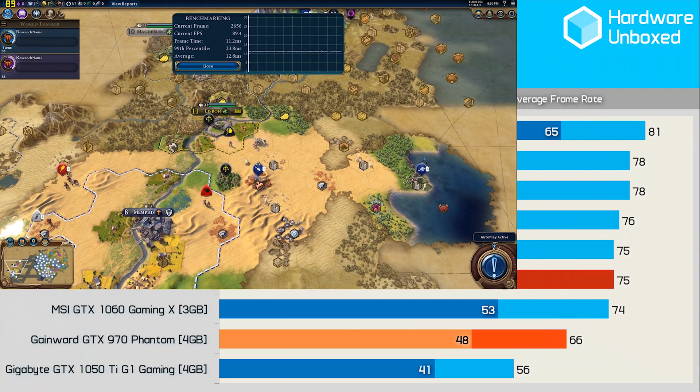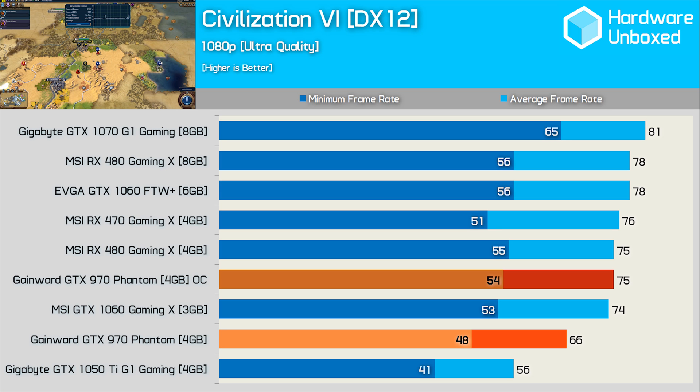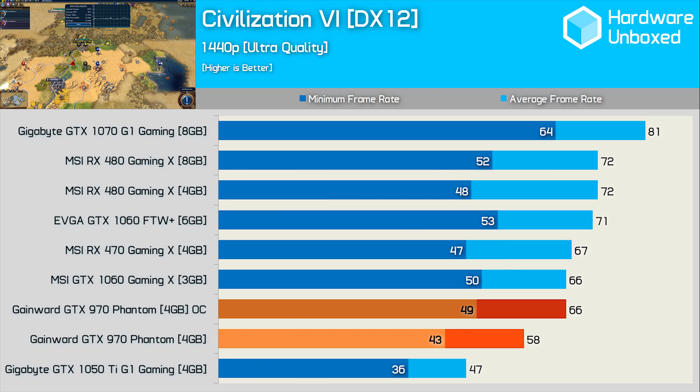Once again we see strong performance gains from the GTX 970 once overclocked, and here it was able to match the RX 470, RX 480, and GTX 1060 3GB graphics cards in Civilization VI. At 1440p it is able to match the GTX 1060 3GB and RX 470 once overclocked.